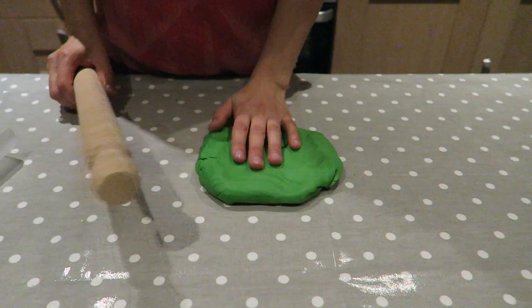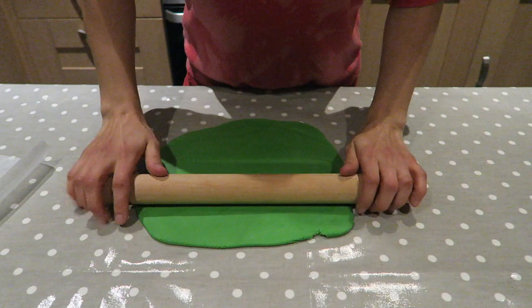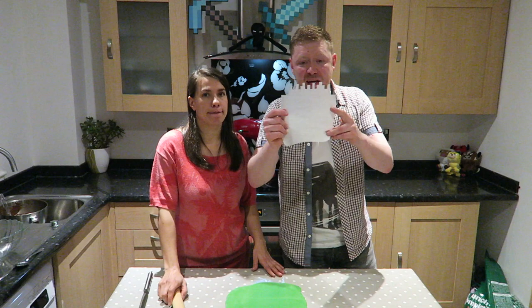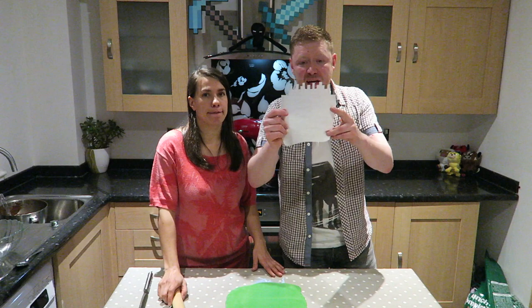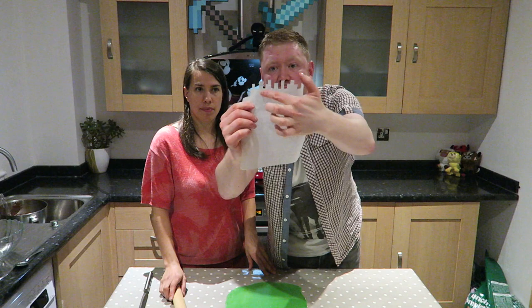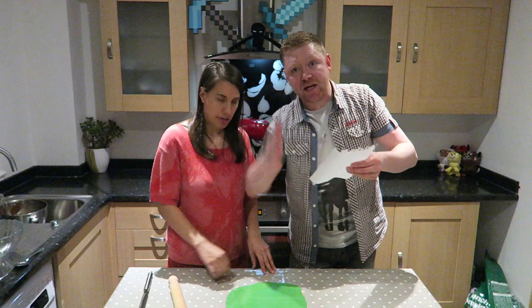Roll the icing out nice and flat while it's soft. Once it's rolled out, use a baking paper template — trace the shape of the cake tin onto the baking paper, then add little extra pixelated bits of overhanging grass onto the edge. Turn it around and cut the icing shape out using the template on all sides.